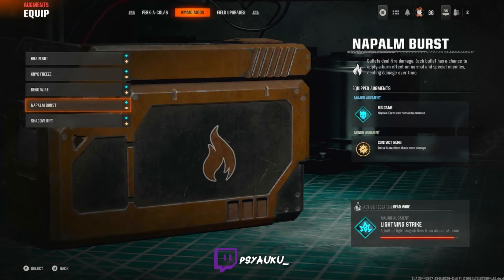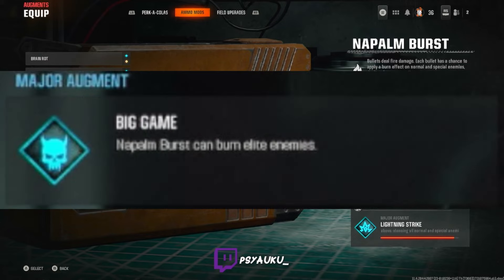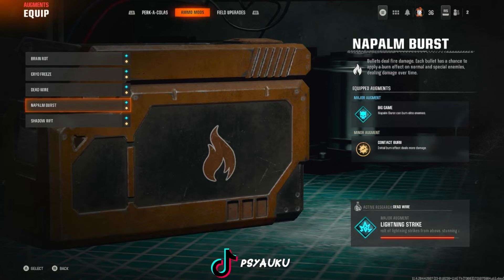Second to last on the list is the Flame Man itself, Napalm Burst. Napalm Burst in this game is pretty great — it's amazing for Mangler spamming and just the big guys overall. The major augment I run is Big Game. As I was saying, it helps with dealing with elite enemies, and that's what a lot of speedrunners have been running with their GS-45 pistols Pack-A-Punched. So if you want to figure that out, it should most likely be Big Game — if it's not, please correct me in the comments. For my minor augment, I like to run Contract Burn, which makes the initial burn effect deal more damage.